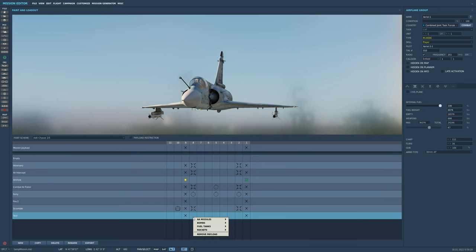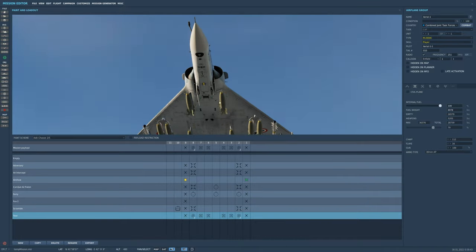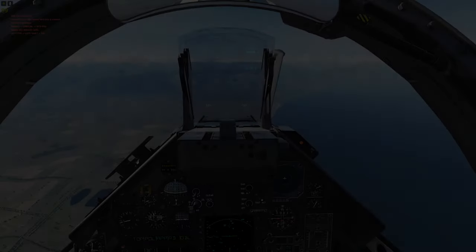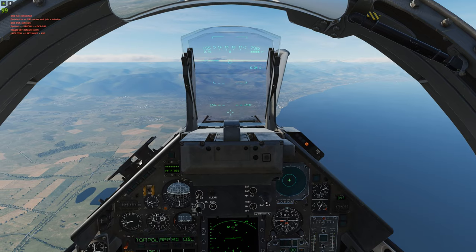You can fit eight of these. You could fit a single on the inner pylon, or you could fit a double rack on the inner as well. We've got eight bombs on board. Now I'm going to demonstrate using a Mark 82 Snake Eye, as well as go over the HUD symbology of our high drag bombs that we'll be using for the next couple portions of this tutorial.